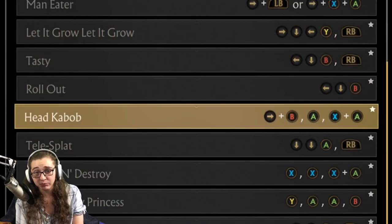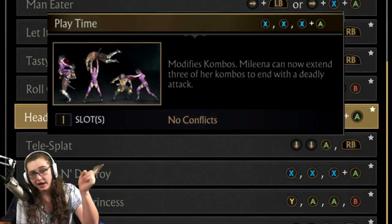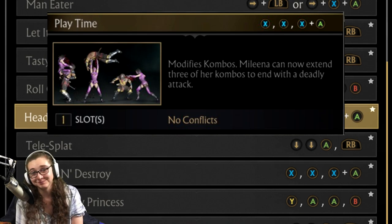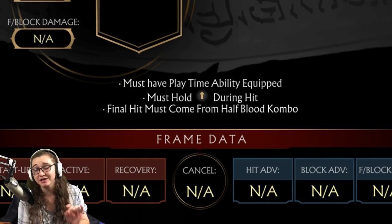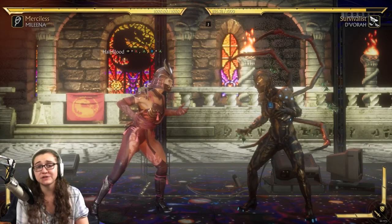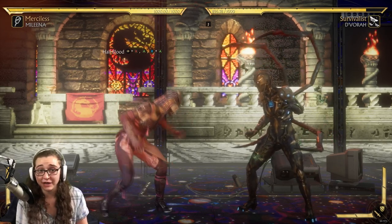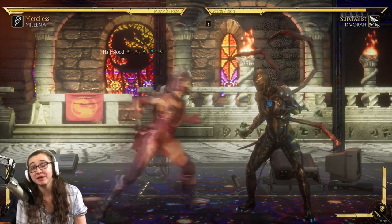Next up we have the head kebab brutality. This one will require that you have the Playtime ability in your arsenal. For the requirements, you will need to have the Playtime ability equipped, and beyond that, you want to make sure you finish your opponent with the half blood combo and hold up during that animation. The half blood combo is forward B, then A, then X and A at the same time — or forward circle, then X, then square and X at the same time.